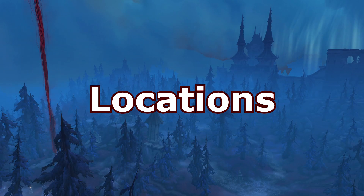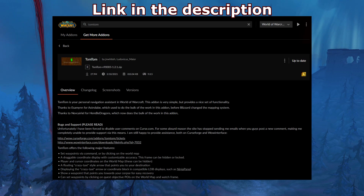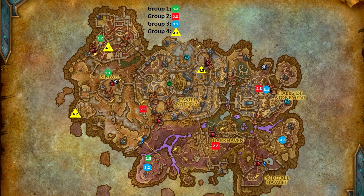So now all we have to do is locate the mirrors. For this I strongly suggest downloading an addon called TomTom. I have created a visual map with identificators that are linked to waypoints you can copy and paste from the description of this video.